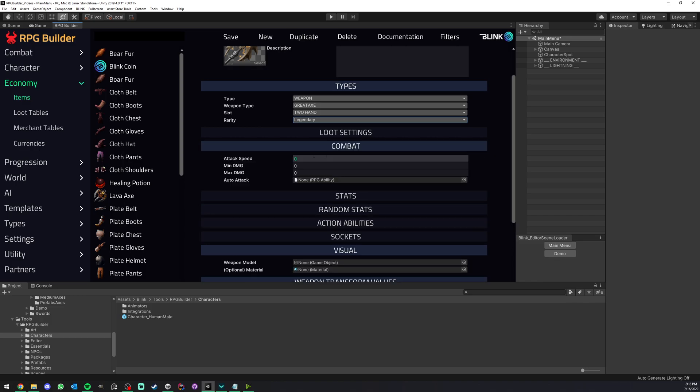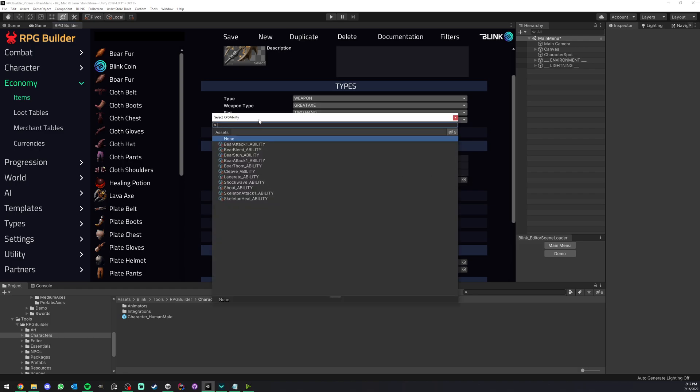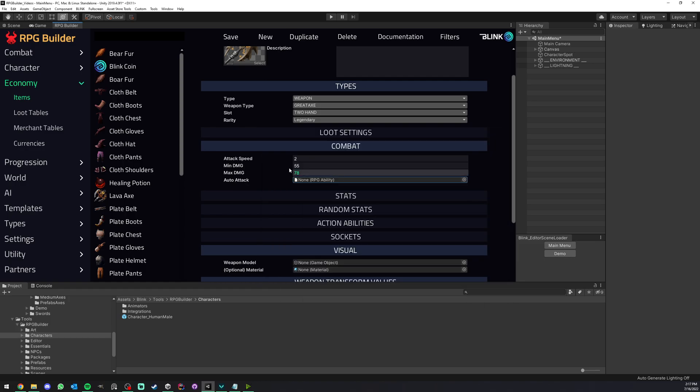What I'm going to focus on is the Combat section because this is only for weapons. I'm going to set the attack speed to 2 — we're not going to use auto attack abilities in this video, but this value is taken into consideration when calculating the attack speed when you attack with this weapon. This will of course be affected by other things such as attack speed stats. The damage is going to be maybe 55 to 78, and lastly we have an auto attack field that lets us attach any ability we want.